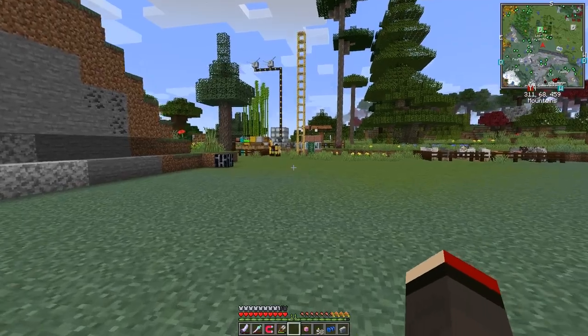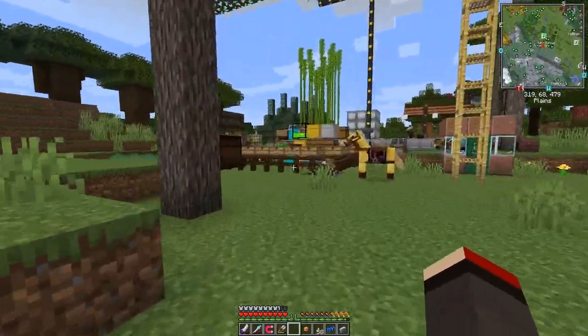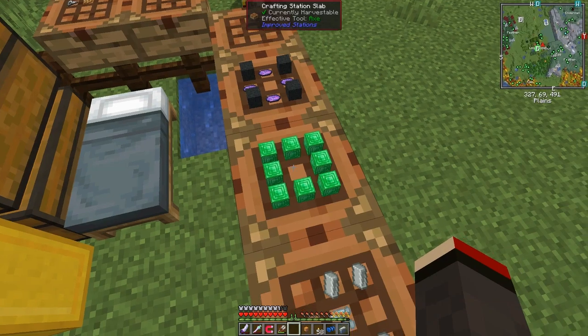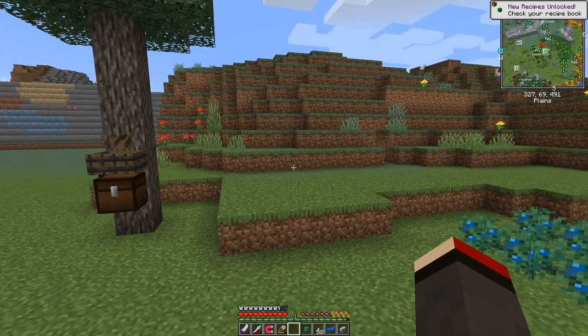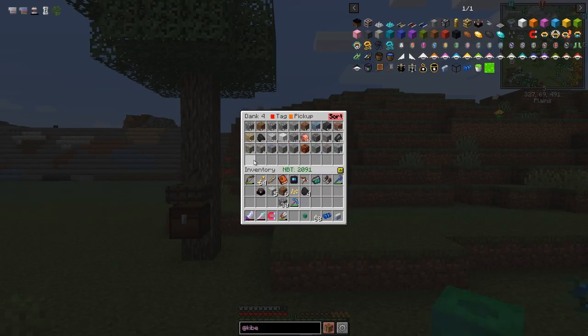We're also going to upgrade the jetpack. The current jetpack was a silver jetpack. The next level of dank is made with blocks of emeralds around it. We push that in and get the Dank 4 - that's an achievement! Pressing I to get back to bag mode, we get an extra row. After sorting, there's a lot more space since previously full stacks now have room.